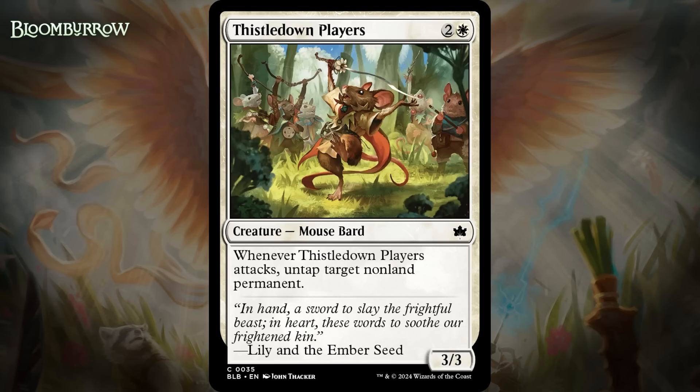Next up, it's Thistledown Players, which for two generic and a white is a 3/3 mouse bard at common. When it attacks, untap target non-land permanent. We see this ability a lot and it's pretty low impact in most formats, and I don't think it's going to be super impactful here either. But the idea is that you can use it to trigger Valiant, and that certainly makes it better than it would be in most sets where it's basically just pseudo-vigilance. So this is nothing special, but it will certainly be a solid card in basically any white deck, especially if you're in red-white. I'm giving it a C.